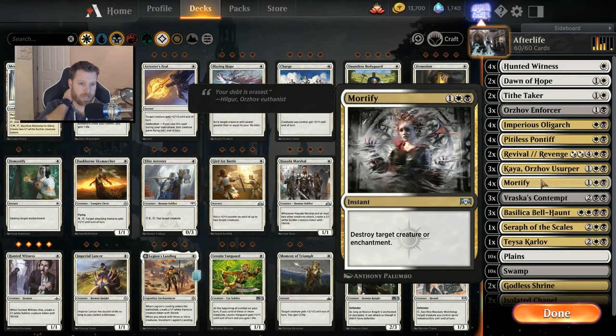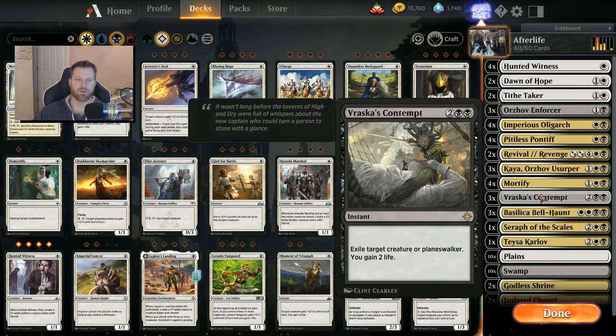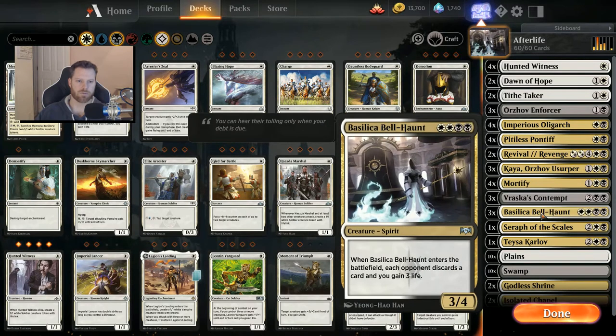I like Mortify — three mana to destroy a creature or enchantment. This is good against creatures, good against control since they like their enchantments, and good against Gruul. Very strong card. I'm running three Vraska's Contempts because I want to see what the deck does rather than games ending too fast. You could put in smaller removal like Moment of Craving to get rid of early creatures. I've got three Basilica Bell Haunts — they might fit into Esper Control or maybe Orzhov Spirits. I like it because it makes my opponent discard and I gain three life, which helps against aggro, plus it's a decent blocker.